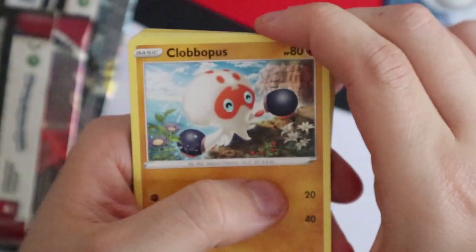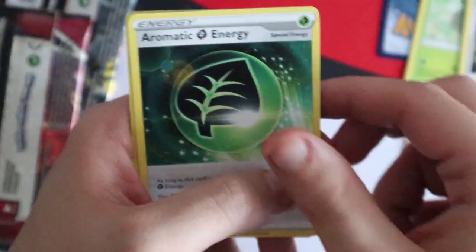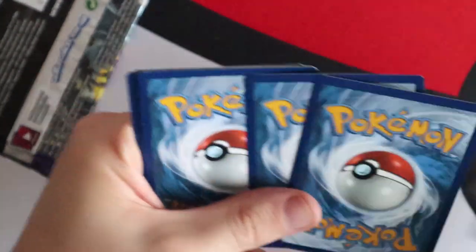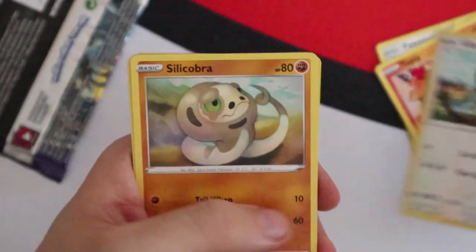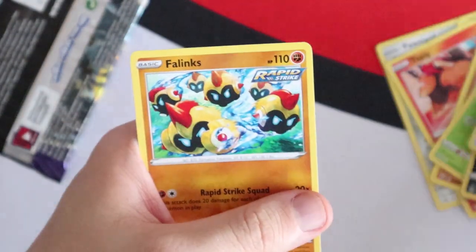Third Darkness Ablaze pack: Clobbopus, Skiddo, Ferroseed, Shuppet, Joltik, Delmise, Galarian Stunfisk, Aromatic Grass Energy, a Reverse Galarian Stunfisk and a Shiftry. Fourth pack: Pawniard, Timber, Tepig, Galar Yamask, Silicobra, Durant, Camping Gear, Honchcrow, a Reverse Crawdaunt and a Phalanx. Fifth pack: Rainy Form Castform, Snover, Galarian Yamask, Koffing, Agatha, Flannery, Old Cemetery, a Reverse Viper and a Zacian V.